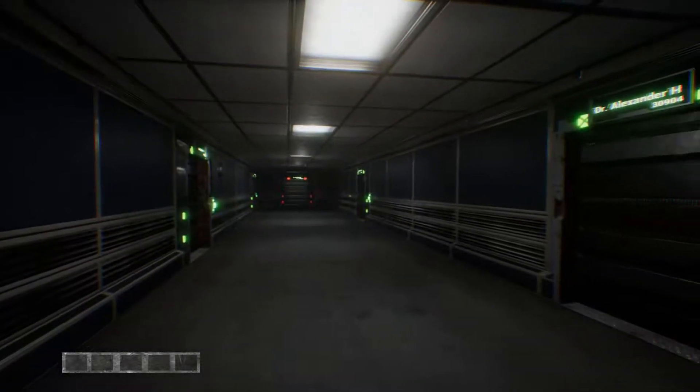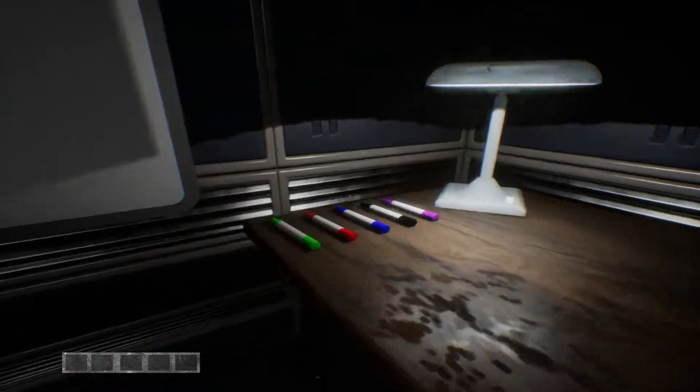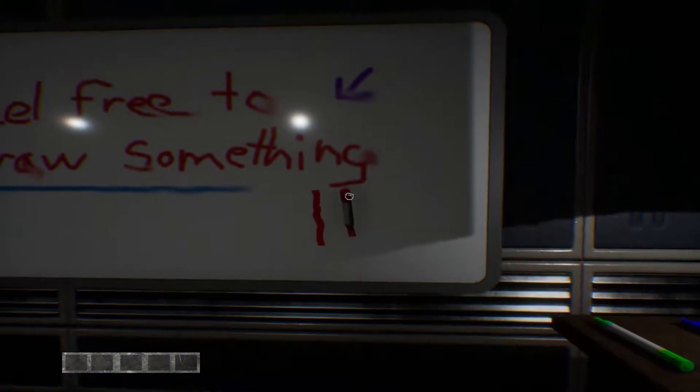Refracted Fate. Looks like we're just in a random hallway. That's alright. Oh, we can draw stuff! Heck yes. That's how you use markers — you just slam them against the board and drag it up.